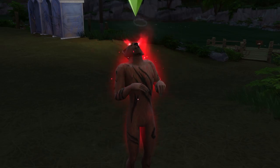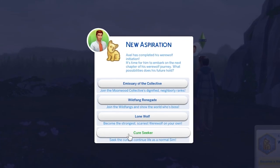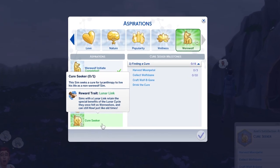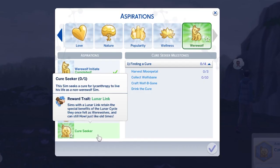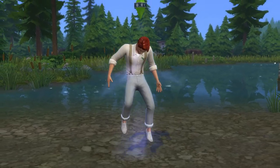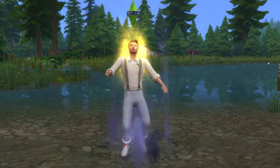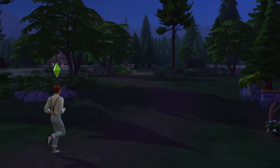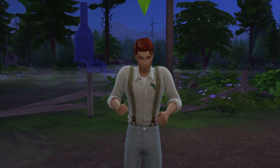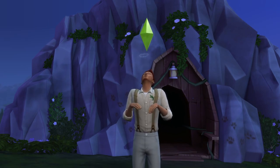Once you've experienced a full moon, the following morning at 7am — provided you've completed the other tasks — you'll complete the aspiration and you'll then be able to pick the Cure Seeker aspiration. The benefit of doing it this way is that when you cure a sim through the aspiration, you'll get the Lunar Link reward trait, meaning your sim will continue to get the lunar cycle benefits they had as a werewolf even after they've been cured. Also, they'll still be able to howl, which is kind of cute too.